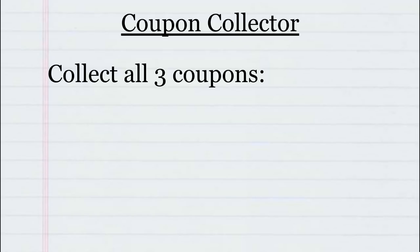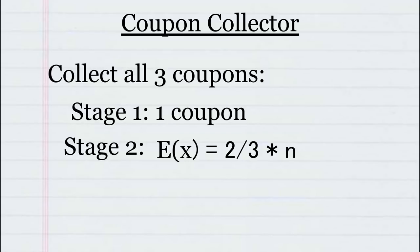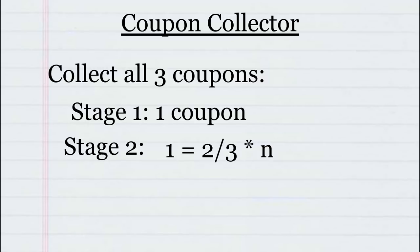Next up is the coupon collector problem, and this is going to be a little more difficult. The problem describes the 'collect all coupons and win' contest, where each coupon has the same probability of showing up. Let's do an example of trying to collect three coupons. The easiest way is to break it into stages, where each stage is where we collect a new coupon. Stage one is easy because we haven't collected any yet, so it'll only take one trial. Stage two, we now have a two-thirds chance of getting a new coupon, so we use expected value to see how many times on average it will take. Since we're looking for one new coupon, we plug one in for expected value, and the probability is two-thirds, so on average it'll take about one and a half times to collect the second coupon.